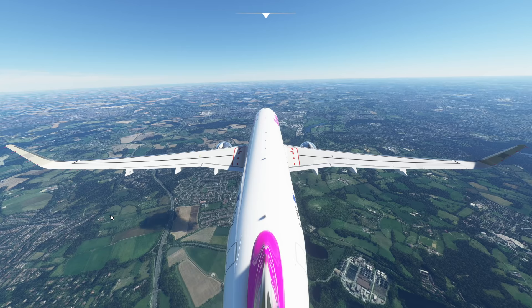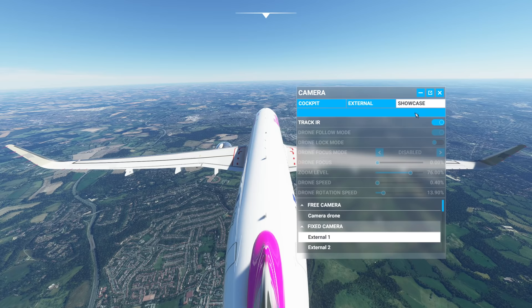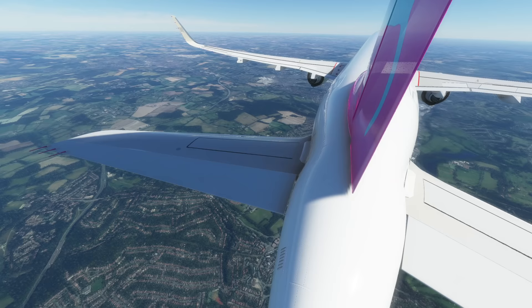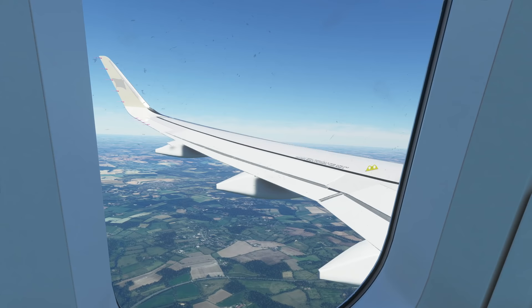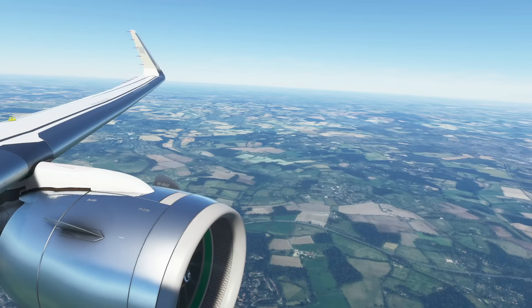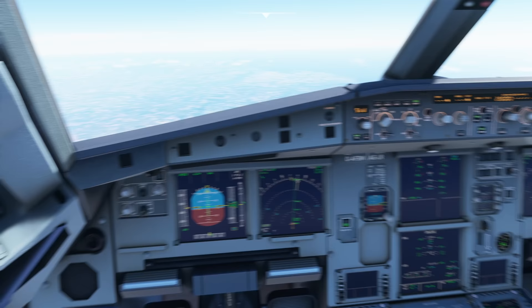Just to show the camera views — these are really nice additions, especially useful for video makers and streamers. Go to Showcase, Fixed Camera, click any of them, and press the A key to cycle through. You get the default Microsoft Flight Simulator views, plus the full panoramic wing view which looks absolutely brilliant — you can see your livery clearly. Then there's the more traditional pure wing view. Really nice detail.